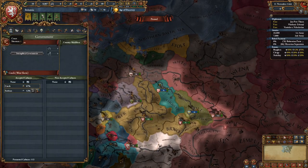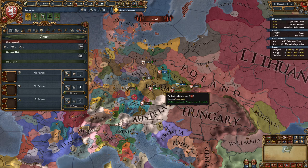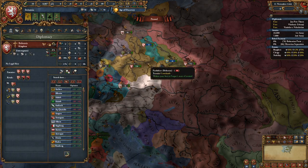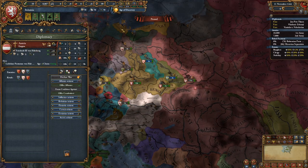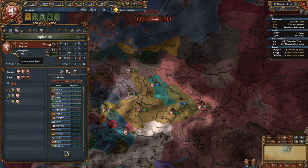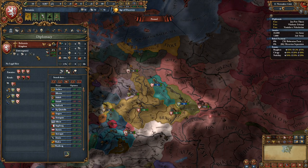As Bohemia you also start in an interregnum. The former king of Austria-Hungary-Bohemia died fighting the Ottomans along with the Polish king, which explains why Poland, Bohemia, and Hungary all start in an interregnum period. Austria has a ruler, which makes them annoyingly strong early on. However, you don't start with a bad Regency Council — you start with a 2-2-2-1, which is six monarch points. It's not terrible.